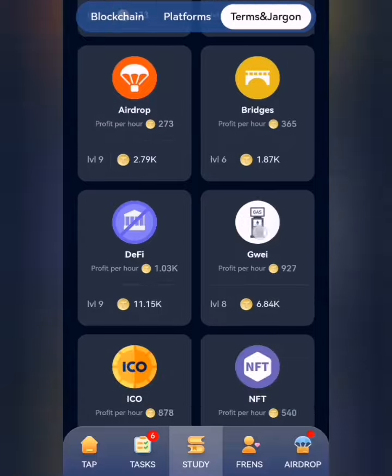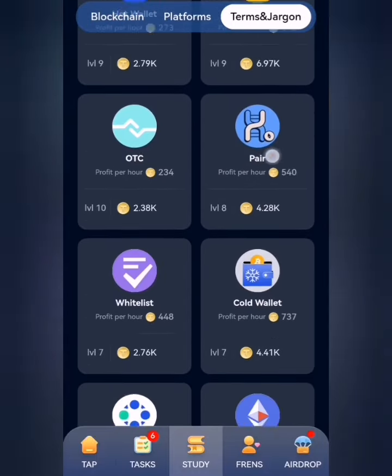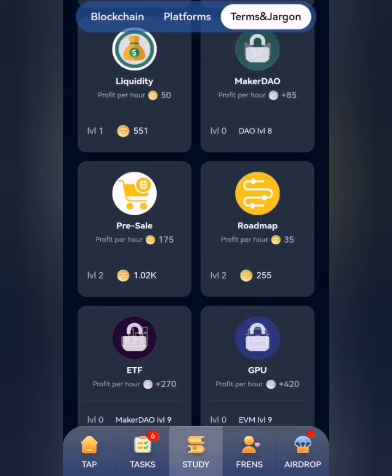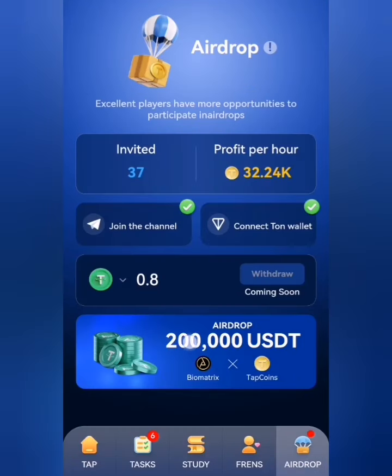Let's scroll down a bit — okay, so this is it. We click on this and click on Get It, and that is the last card for today. If you have done this, make sure you go to the airdrop tab and claim your daily biometrics reward.